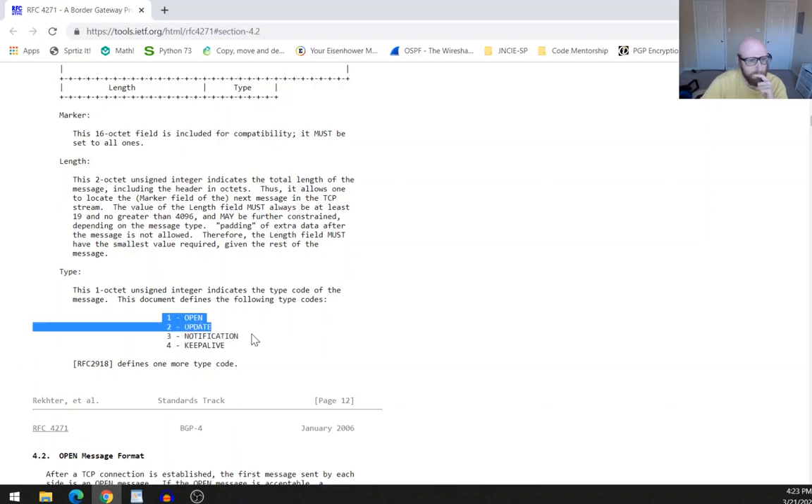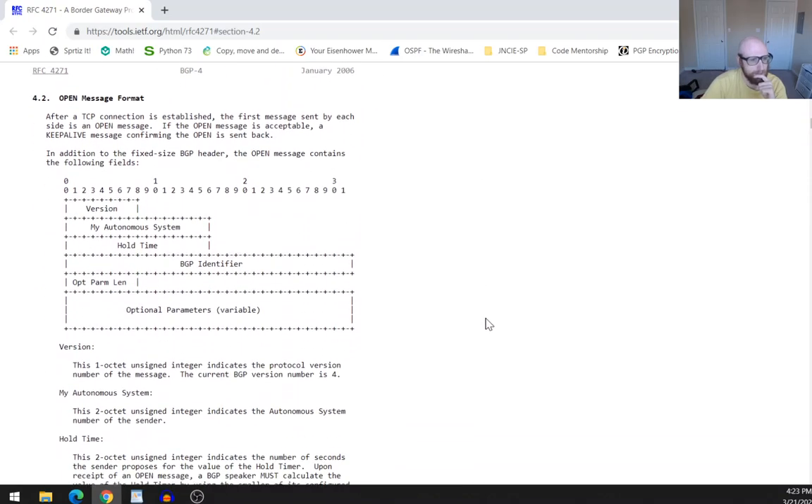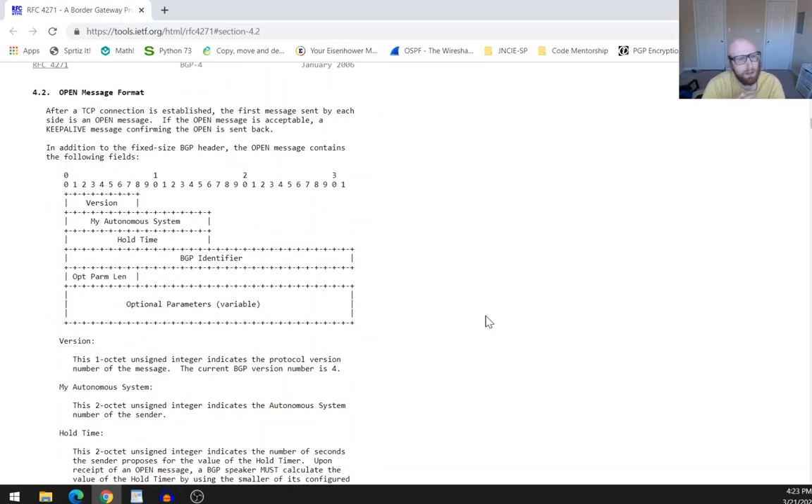We'll be going through each message type starting with the Open Message format. After a TCP connection is established, the first message sent by each side is an Open message. If the Open message is acceptable, a Keepalive message confirming the Open is sent back. In addition to the fixed-size BGP header, the Open message contains several fields, which I'll pull up in Wireshark as I go through them.